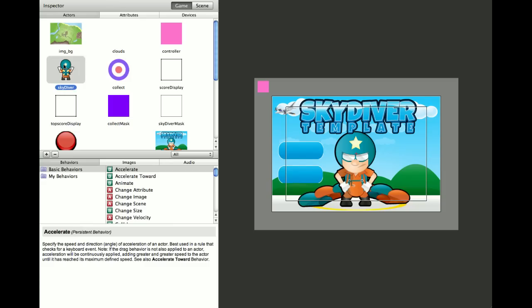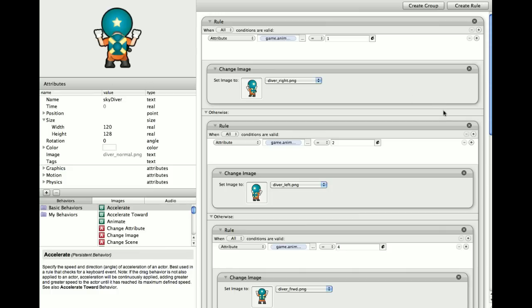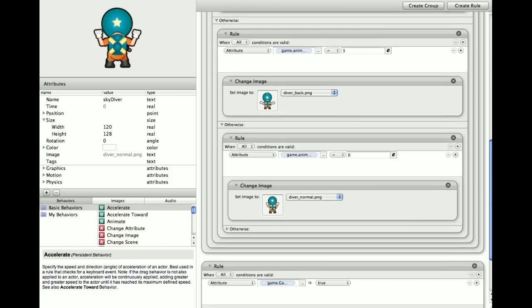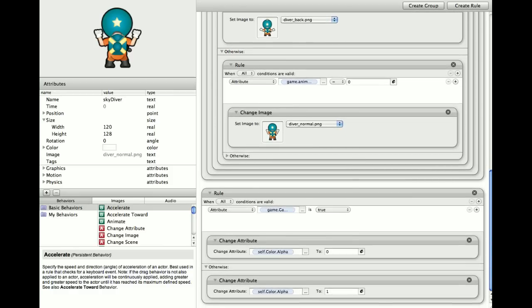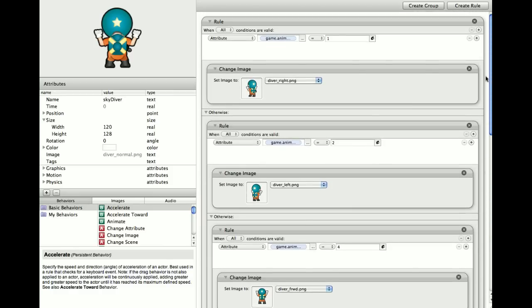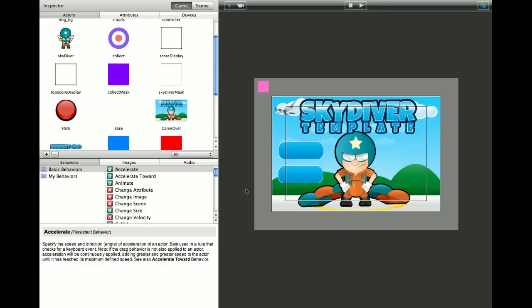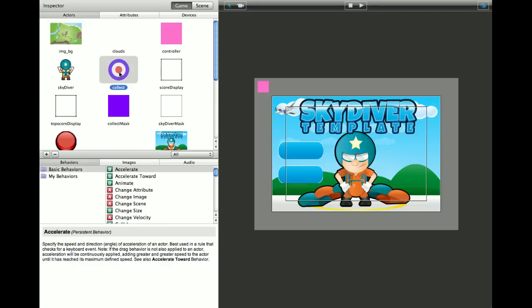Going back into the Skydiver, this has got the animations in basically. We've got an integer that tells it which animation to choose — it's very easy to set up. The integer is found in some masks around the joystick, so that's very easy to collect.